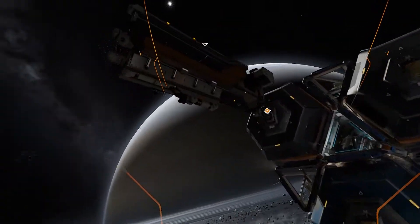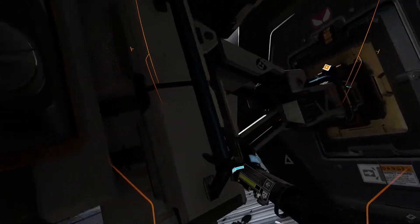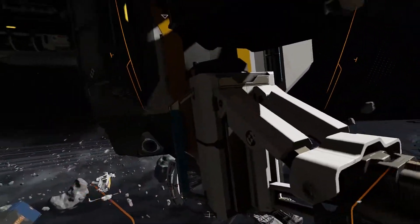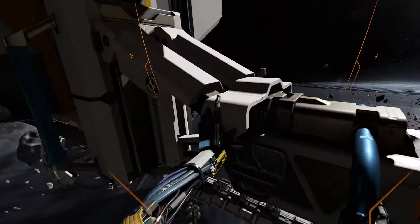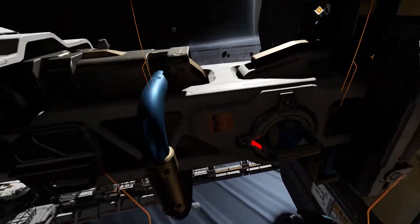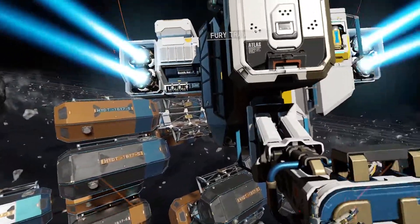Approaching Fury transport. Careful — once you decouple the transport's hitch, the autopilot's likely to kick in. So either get clear or find something to hold onto. Well, I'll just hold onto this. Fury hitch released. There we go — that seems to be working out fine.